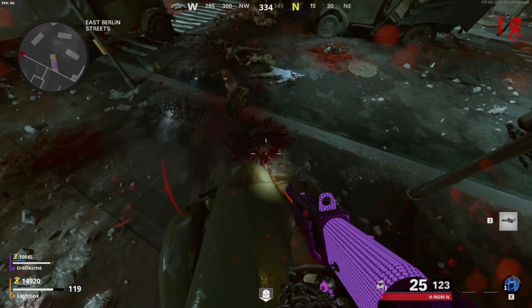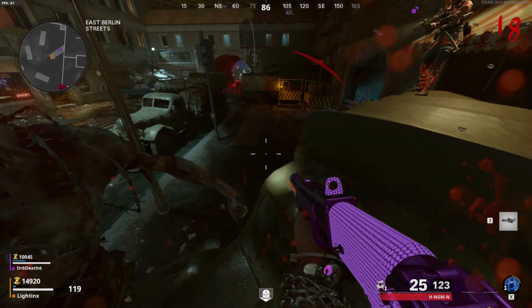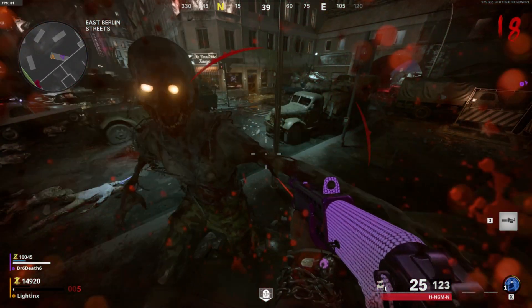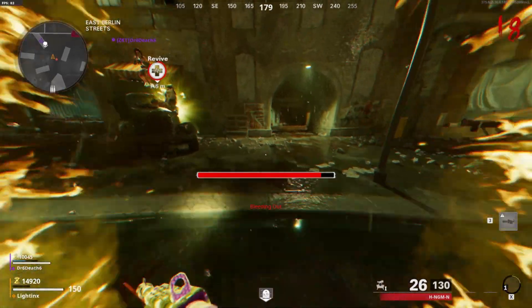For this glitch you'll need a friend that has Healing Aura. Once he has Healing Aura, you just want to get yourself downed by a zombie. Now just activate Tombstone and wait until you're about to bleed out.